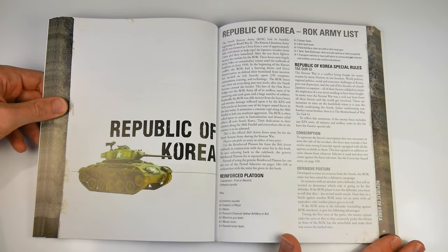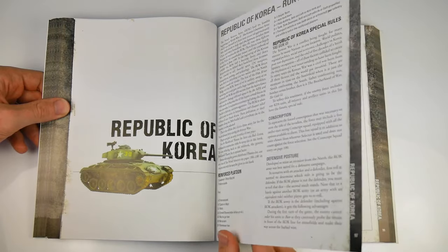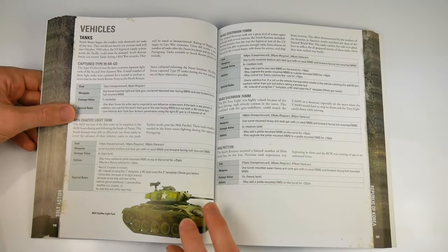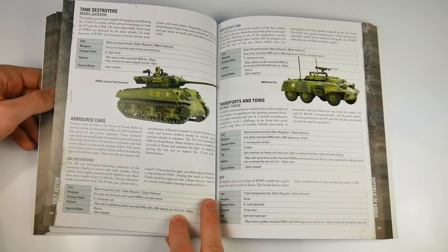The second army list deals with the South Korean Republic of Korea Army. Although based upon the US and other Western forces, this is an army which begins the war having been trained largely for defensive work, which then goes on to develop into a suitable force that can take the fight to the enemy, albeit with United Nations military support.